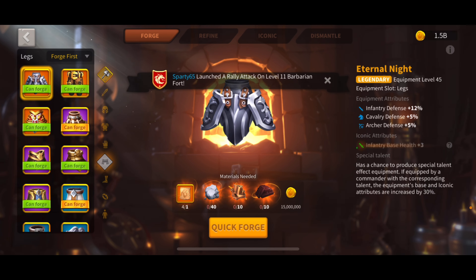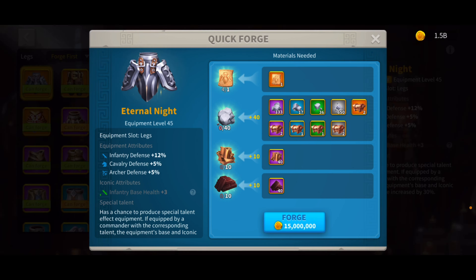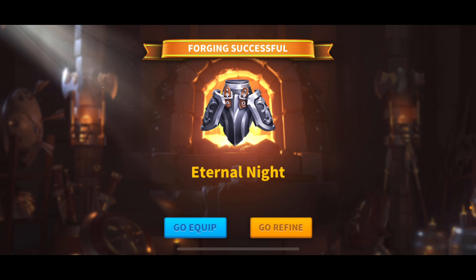We're going to start with the pants, because I care less about those than the gloves — I have four blueprints of this and I can get a crit anytime I want. We're going to quick forge, hit the forge button, and see if we can get a crit here. It would be really nice. In three, two, one — craft. No crit. That's okay.